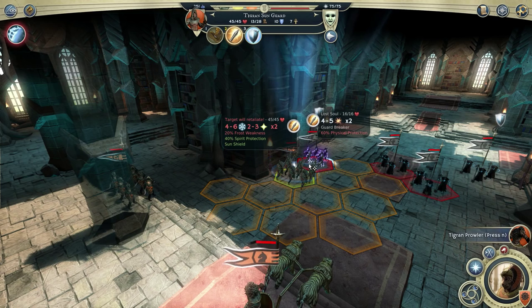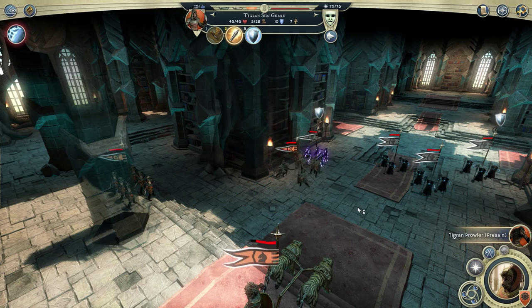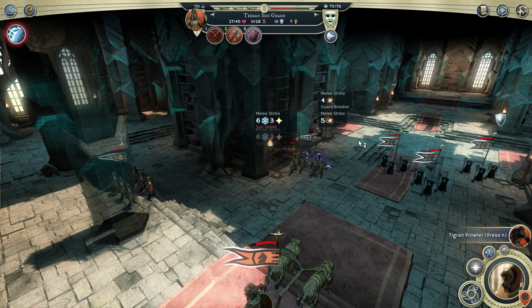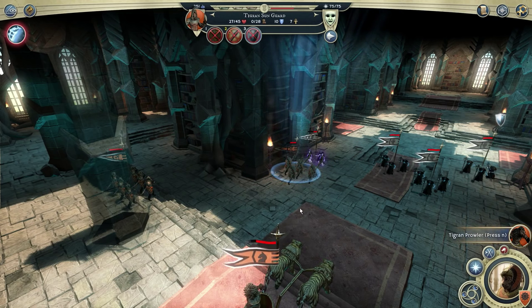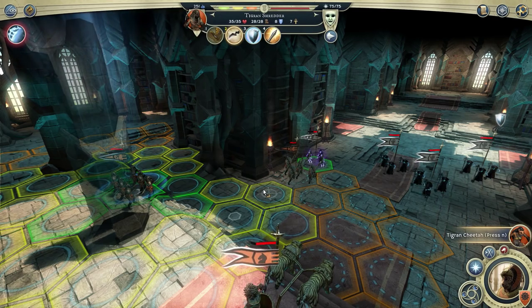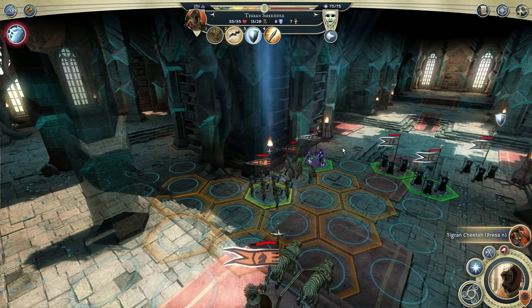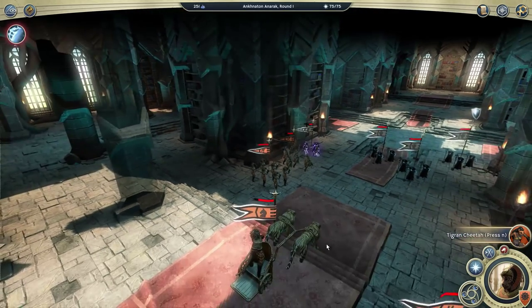Essentially Tigrans can always move one hex further on the world map. The Sun Guard also has the Guardbreaker ability — if he hits a unit it comes out of guard, so other units can do more damage to it. There's also a Lost Sol, a Necromancer's Summon, over there. We'll want to get rid of him before Mr. Chariot Kitty Cat gets into trouble.